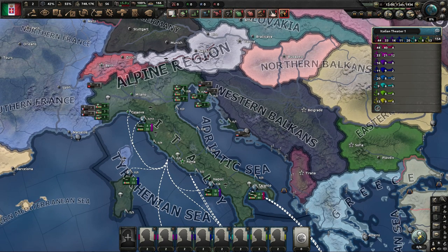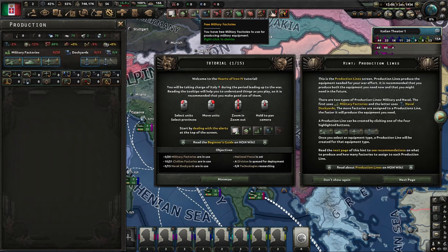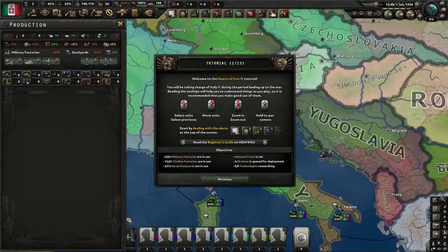That's kind of an overview of the layout. Going back to the tutorial — down here with these objectives, they match up to the notifications along the top. The first one says no military factories are in usage. So at the top, click the little green factory-type icon, and it's going to bring up your production menu. I'm going to hide this — the production menu is equivalent to hitting the wrench icon on the top left.